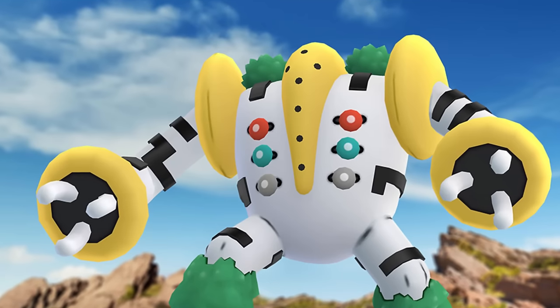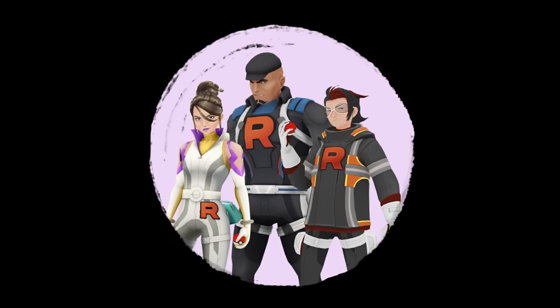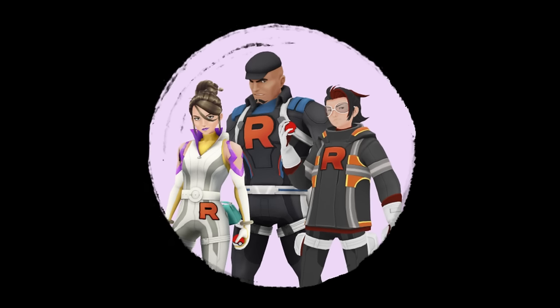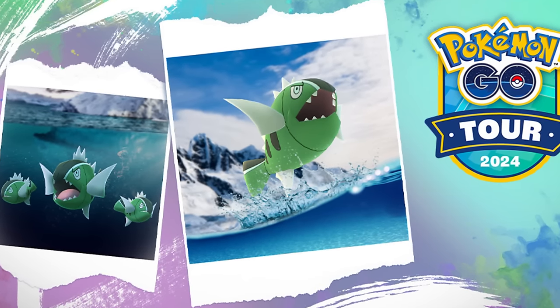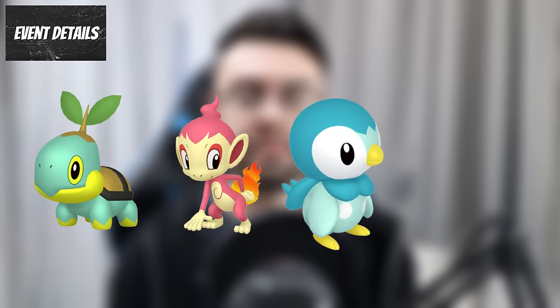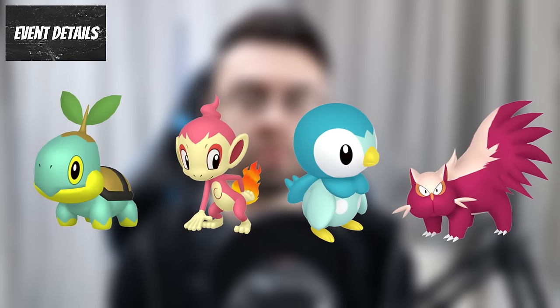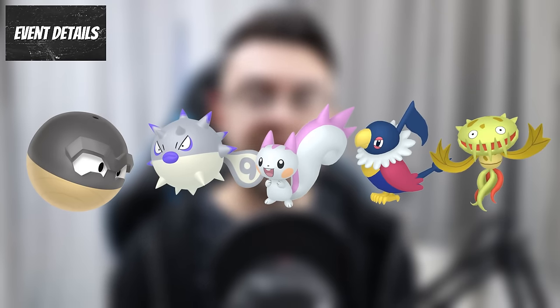There will be Sinnoh Tour global exclusive party play challenges leading to an encounter with Regigigas, and a branching Team Go Rocket special research story allowing you to pick a Sinnoh starter and encounter other Sinnoh Pokemon like Spiritomb. White Striped Basculin will appear on routes during the tour, and you'll have an increased chance of encountering Shiny Turtwig, Chimchar, Piplup, Stunky and Costume Pokemon. From eggs, there's an increased chance of encountering Shiny Hisuian Voltorb, Hisuian Qwilfish, Pachirisu, Chatot and Carnivine.